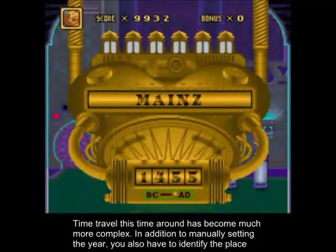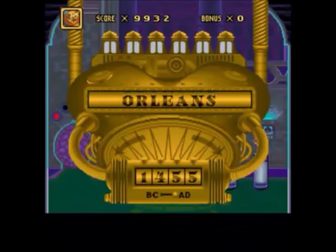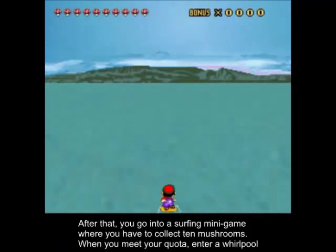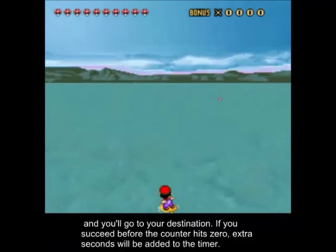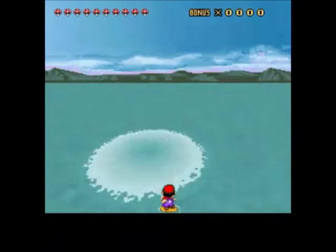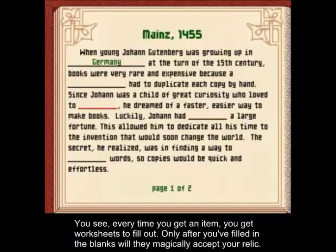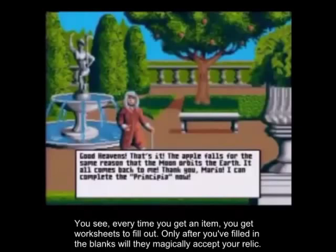Time travel this time around has become much more complex. In addition to manually setting the year, you have to identify the place you're going to and specify if it's BC or AD. After that, you go into a surfing minigame where you have to collect ten mushrooms. When you meet your quota, enter a whirlpool and you'll go to your destination. If you succeed before the counter hits zero, extra seconds will be added to the timer. Once you're in the past, don't think you just give the artifact away once you're there. The historical figures will just shoo you away. Every time you get an item, you get worksheets to fill out. Only after you've filled in the blanks will they magically accept your relic.